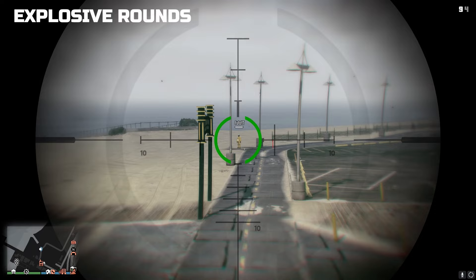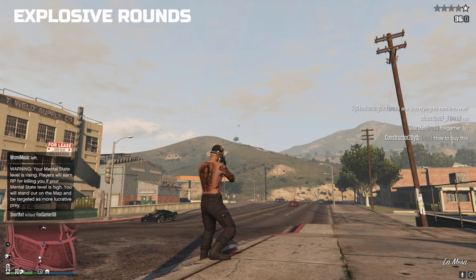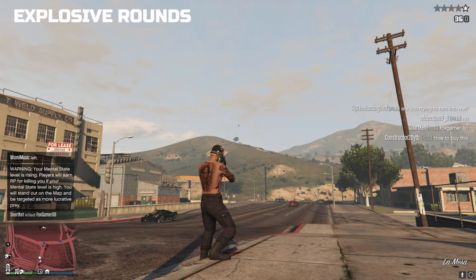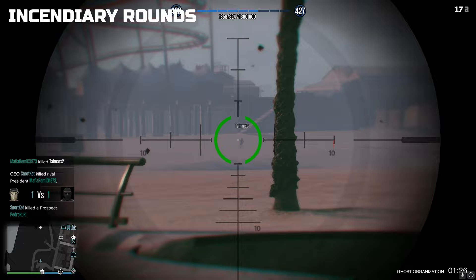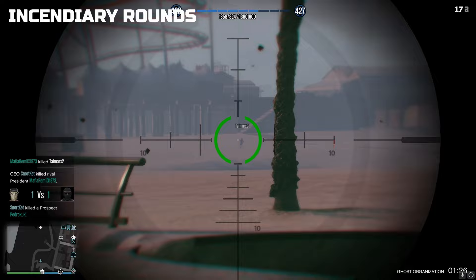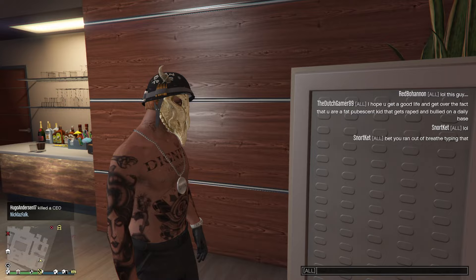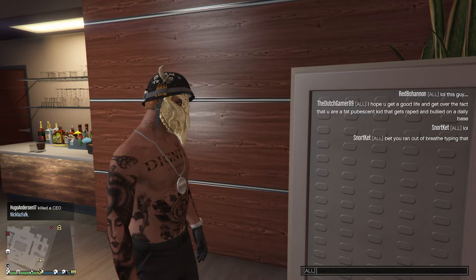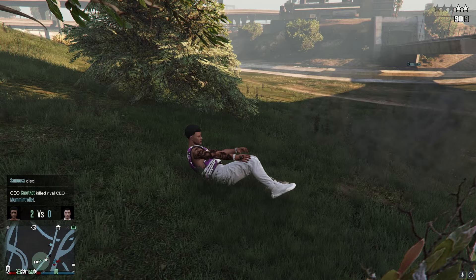When used in a gunfight, explosive rounds surprisingly are not a one-shot kill but instead force the enemy to ragdoll for a few seconds. During that time you can reload and shoot again, so technically it's a two-shot kill but takes one bullet to win the fight. You don't need to hit them directly — shooting around their feet lets the explosion impact cause them to fall over. Players unaware of mark 2 ammo types will assume you're modding. I don't recommend this if you're trying to improve your sniping skills as it's generally an easy and cheap way to get kills.